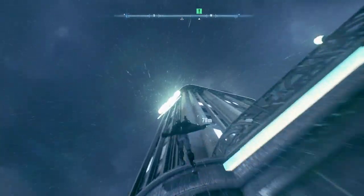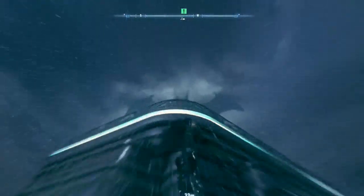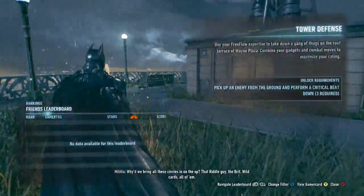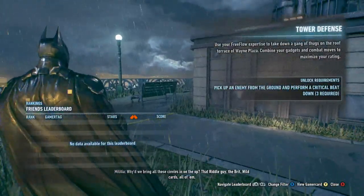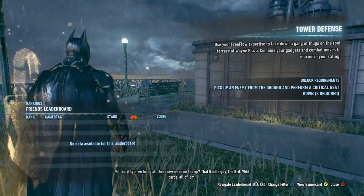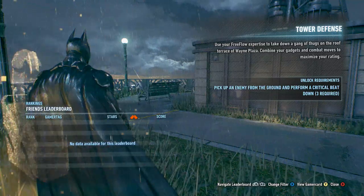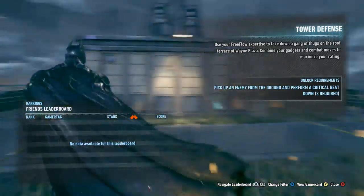Up we go. Boosh. Wait, what is this? Pick up an enemy from the ground to perform a critical beatdown — three required. I'm not sure that I have that even unlocked yet.